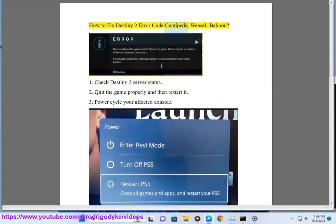How to Fix Destiny 2 Error Code Centipede, Weasel, Baboon. Step 1: Check Destiny 2 Server Status.